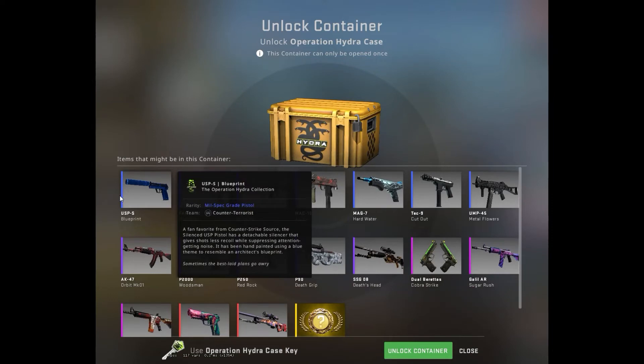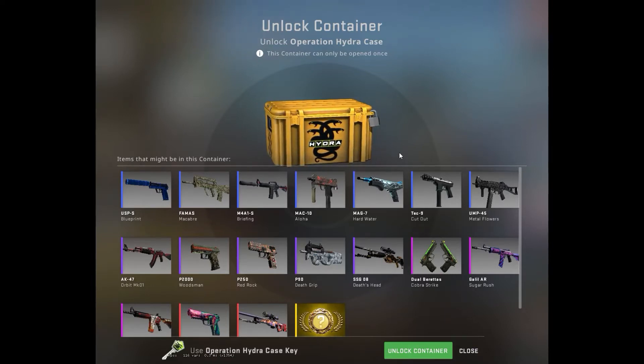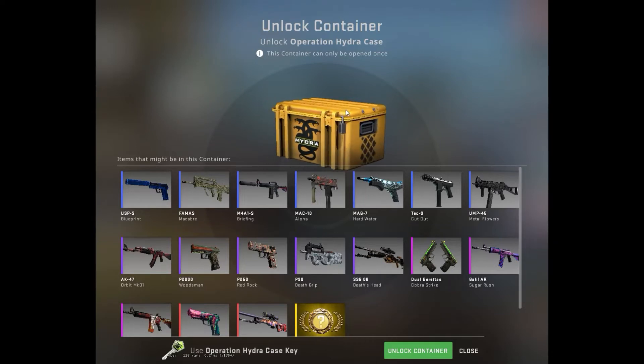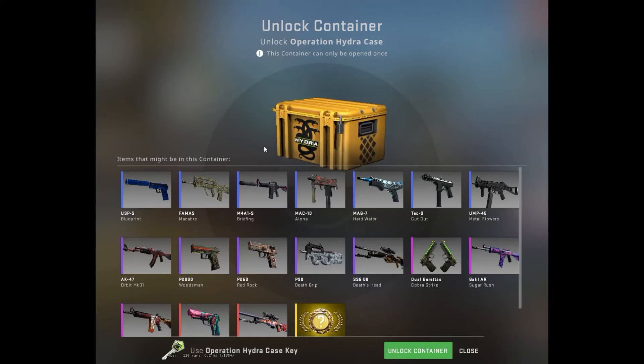What is also weird is that the USPS Blueprint - you can basically make money from these two blues. I mean, a lot of money if you get them in Star Track Factory New, because this case is so limited. It's a very weird conundrum the way the keys and the cases are distributed, because there are so few cases but there were so many keys before the key trade ban. People now have to sell their keys cheaper while the cases are going up and up in price.